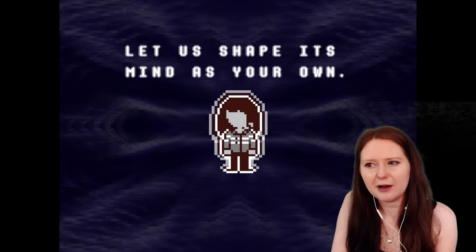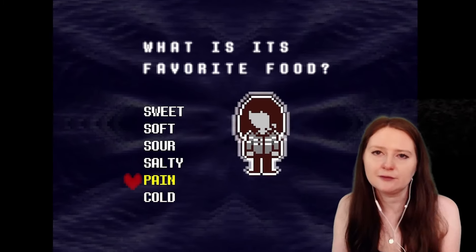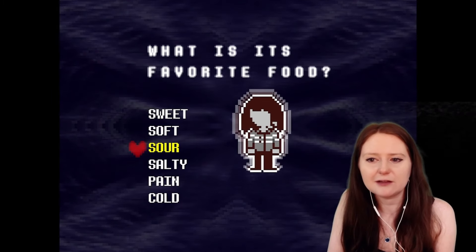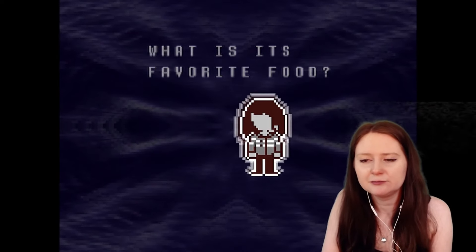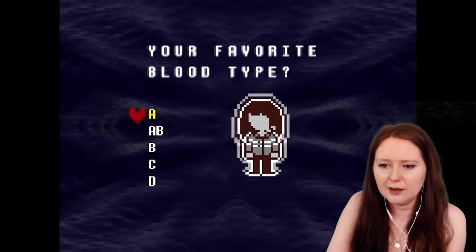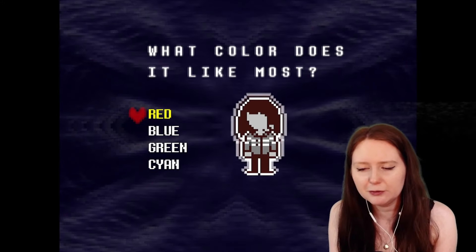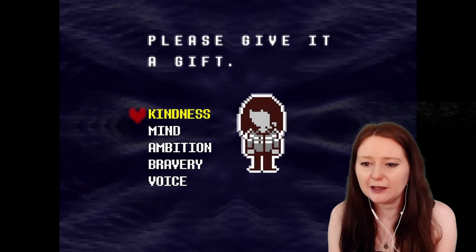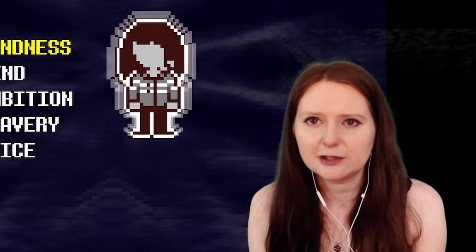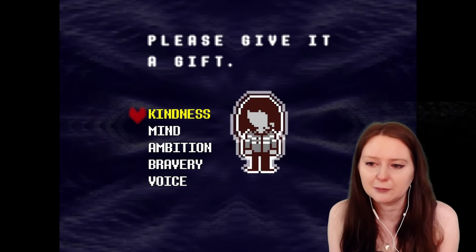Now let us shape its mind as your own. She's like freaking creative or something. What is its favorite food? Sweet, soft, sour, salty, pain, or cold? I like to eat pain for breakfast. Do these actually have an impact on anything? I guess we'll soon find out. Sour. Your favorite blood type — A, B, C, D. I'm not sure all of those are real. Let's go for D — the type that clearly doesn't exist. What color does it like most? Red, blue, green, cyan. Let's go for red. Please give it a gift — kindness, mind, ambition, bravery, voice. I'm already very curious about whether any of these options change anything, because I know Toby Fox hides secrets behind absolutely everything. Kindness.